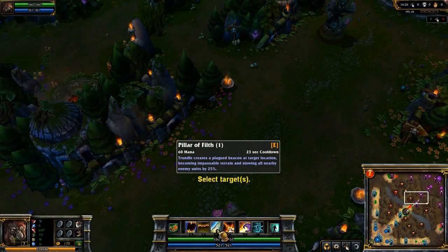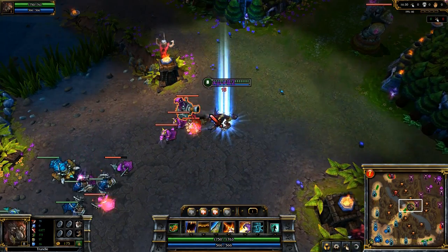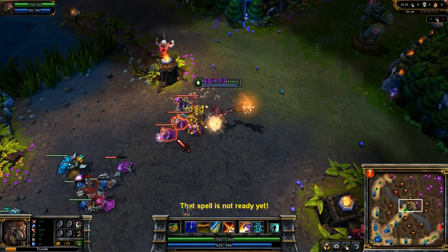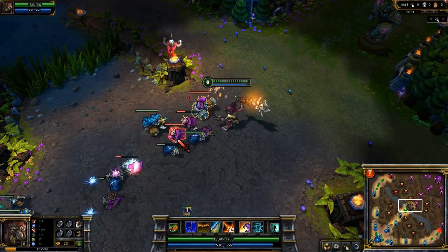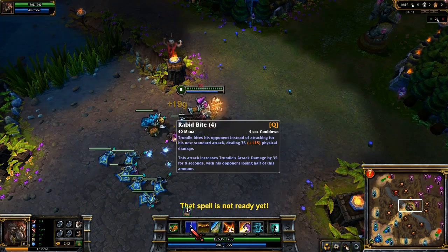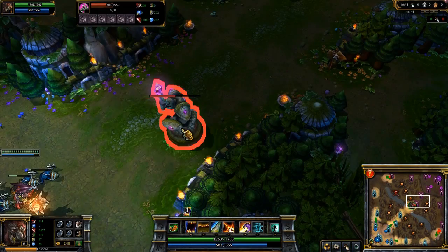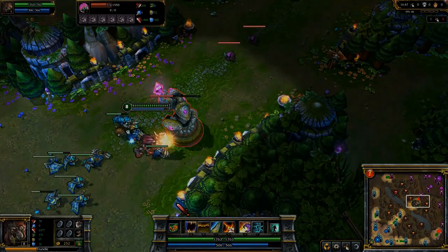Trundle's abilities have quite a few subtleties to them, so let's check them out. Rabid Bite is a free attack that resets your attack timer and applies on-hit effects. Your best option is to activate the ability immediately after landing a normal attack, to increase your overall damage output. Also, the ability moves you forward slightly when it strikes, so it can be a good chasing tool too.